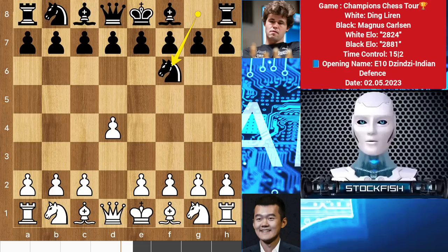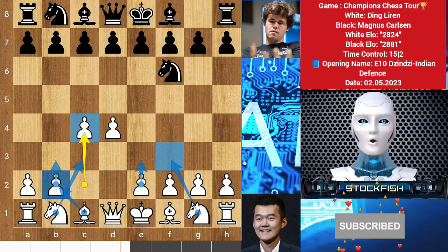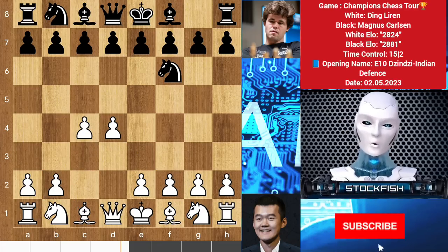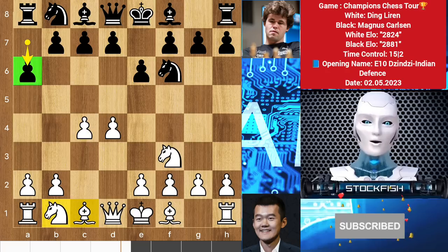Ding started with d4, we have knight f6, c4 — which is called the Indian game. He can go with bishop fianchetto or other standard openings. All these moves are good and he can turn the game into the English opening on his next move. e6, knight f3, and a6.